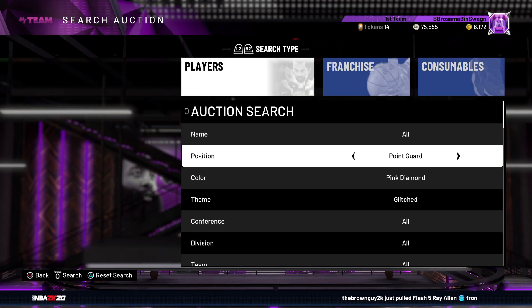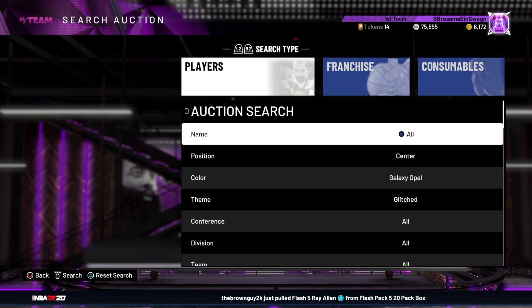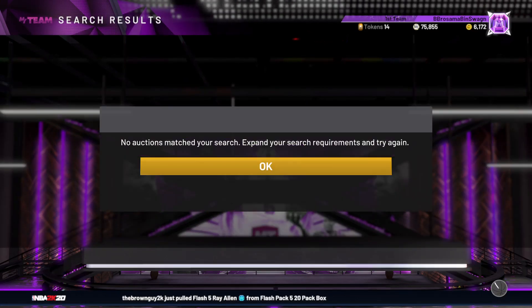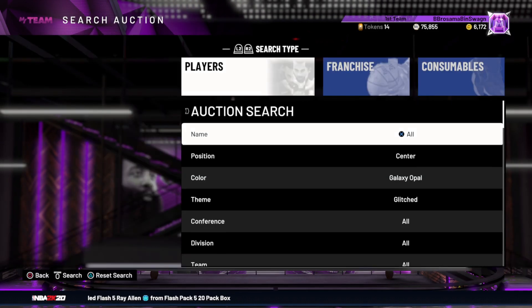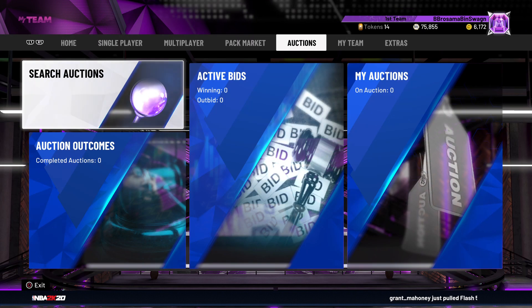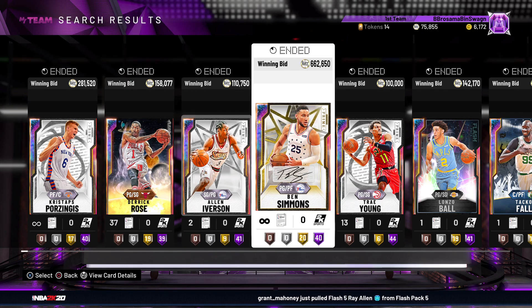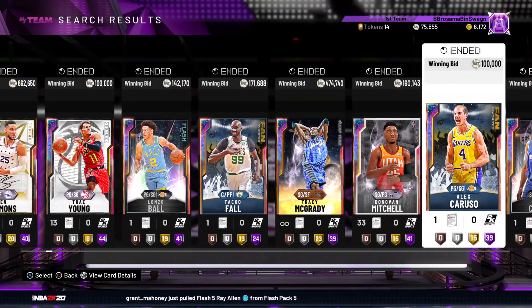If you want to, you can also do Galaxy Opal Center, Glitch. Let's go by 50 every time — filter will also work. Anyways, that's all the snipe filters I have for you all today. I hope it helped everybody, and I'll see y'all in the next video. Peace.